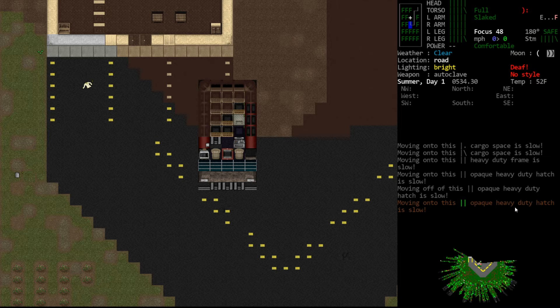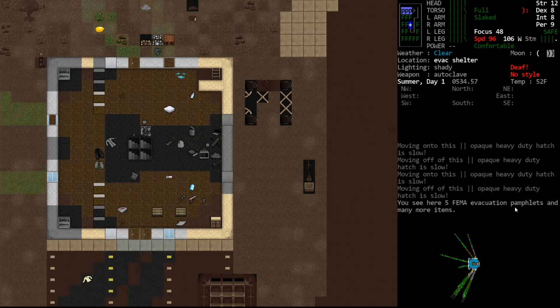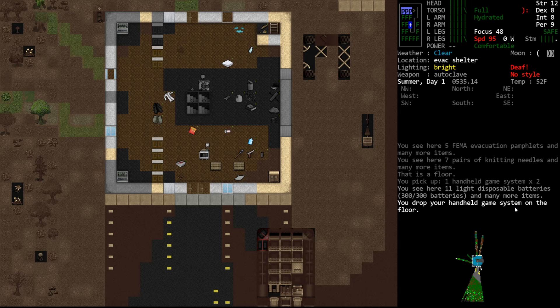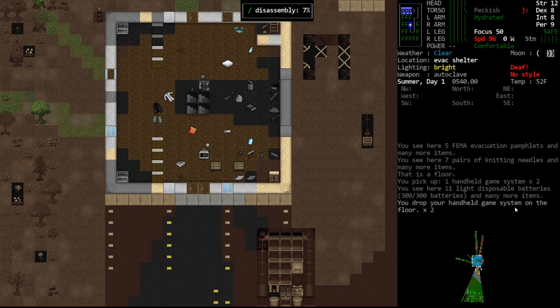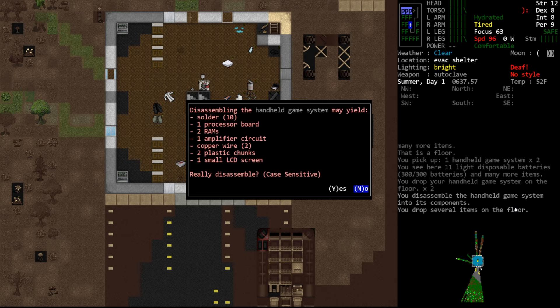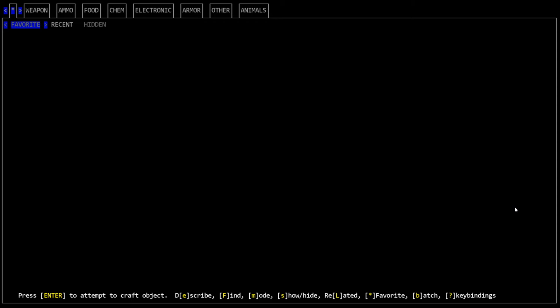That's right — we have to craft the mountable autoclave first. That's going to require our spare parts. And we don't have solder, which we had a whole discussion about. We'll disassemble these game items for solder — that takes an hour, and we'll do both. Some of the disassembly numbers could use some work; I don't know that it would take an hour to harvest electronics from a game boy. But a lot of times you'll find that disassembling items takes a disproportionate amount of time — way more than you'd anticipate.